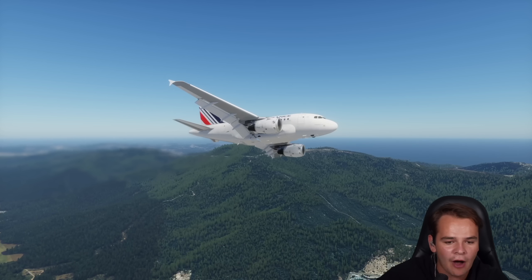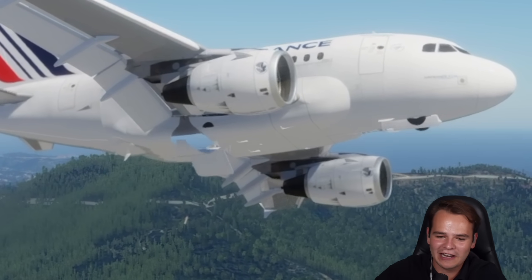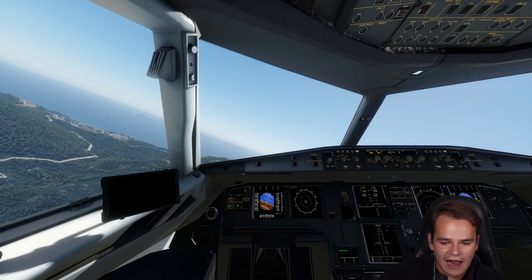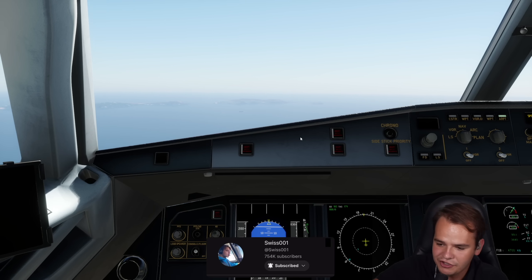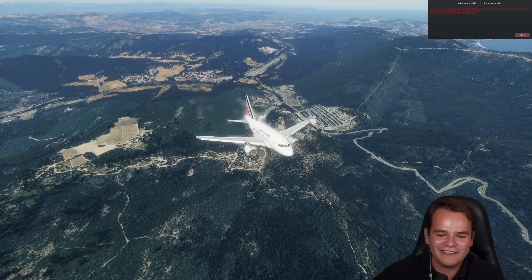Literally, I'm pushing down the nose all the way right now. Of course, I also have to bring the nose landing gear closer. We are actually climbing — I'm pushing down the nose all the way and we are still climbing. It's like we can just climb all the time. So this is great. We have created the Airbus A317.